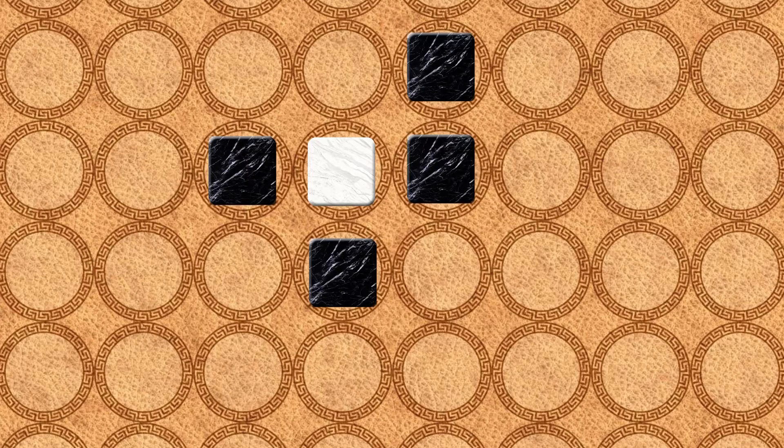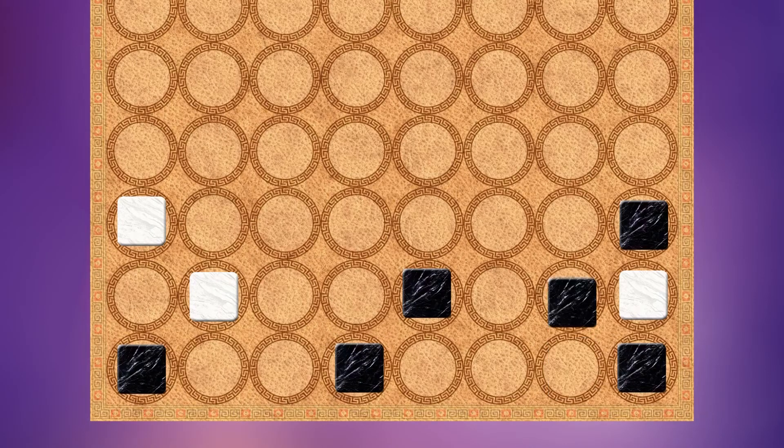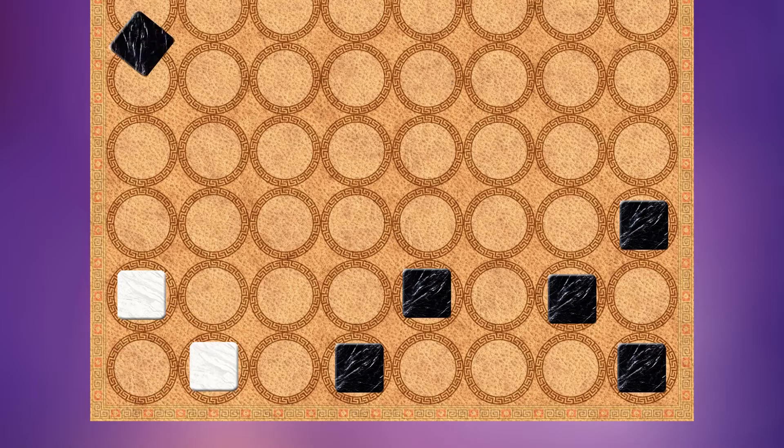To capture, a player must completely surround the opponent's piece on all four sides. Once this is done, the captured piece is removed from the board. A soldier can also be trapped by three enemy soldiers if on an edge, or even by two enemy soldiers in a corner.